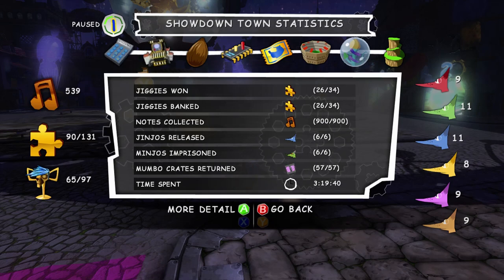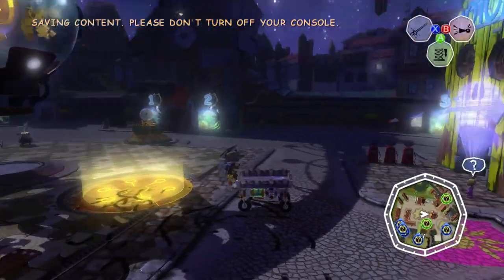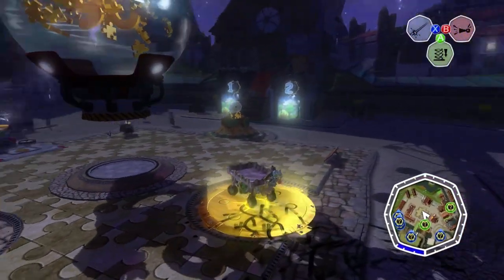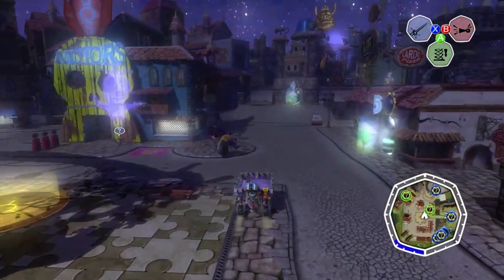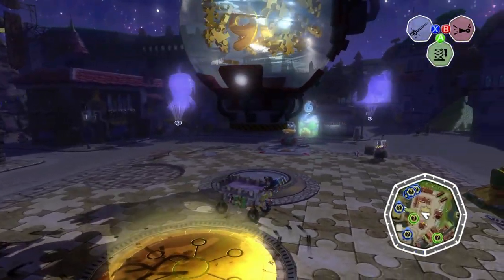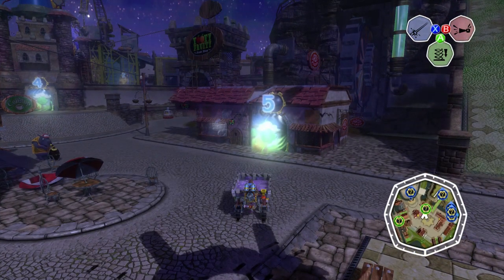That is going to be it for the collection. 57 out of 57, we have got all 1,900 notes, and six out of six for both the Jinjos and the Minjos. We do still have some Jiggies to get from trophies, a few more Jinjo missions, and quite a few more Jiggies overall. I think this is like part 18, and the series is going to have 25 or 26 parts in total. We will be covering all the multiplayer stuff, all the DLC, all of Log's Lost challenges, including all the achievements. Thank you all so much for watching — next time we'll be finishing off either Nutty Acres, Jiggasium, or Logbox. See you then!